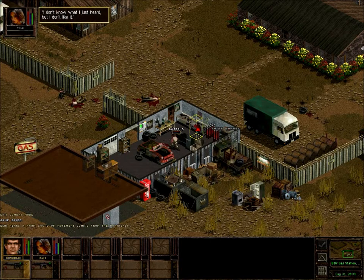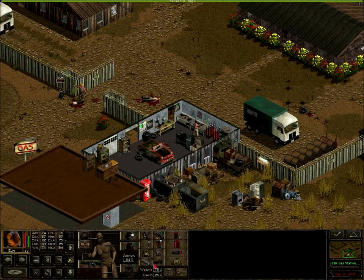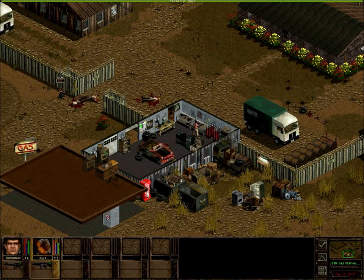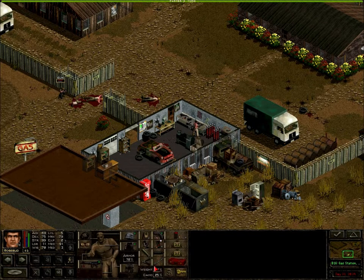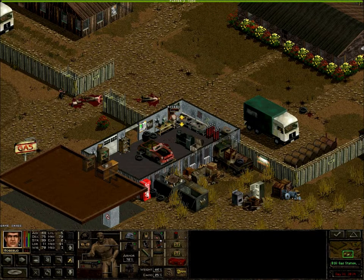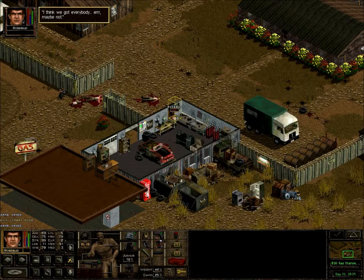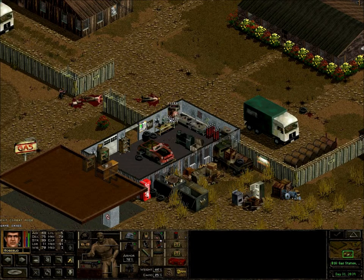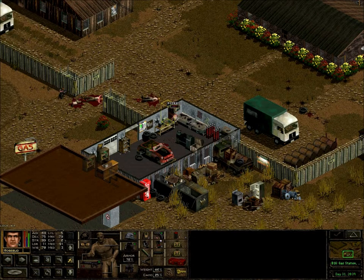Let's see what this twist barrel is. It says heavy 5.56 barrel with step cut. I don't even know what that attaches to — probably nothing I can use. I'll just let Ellie keep interrupting these civilians. I think we got everybody. Maybe not. Just kick the door — you can do it.